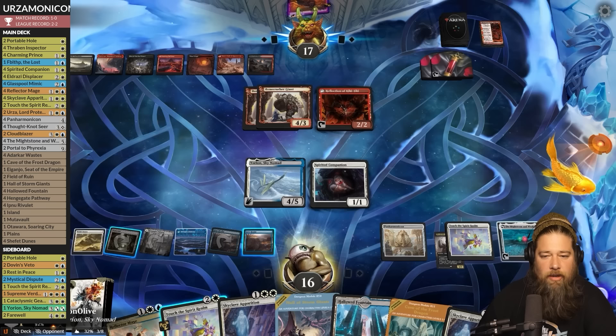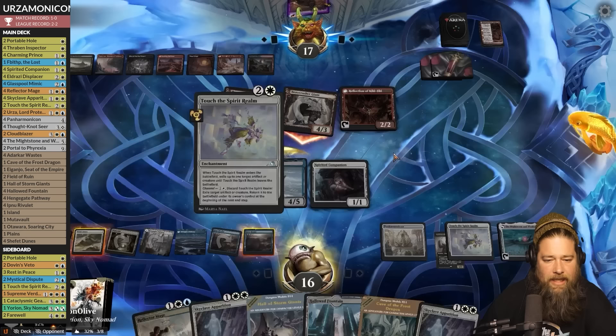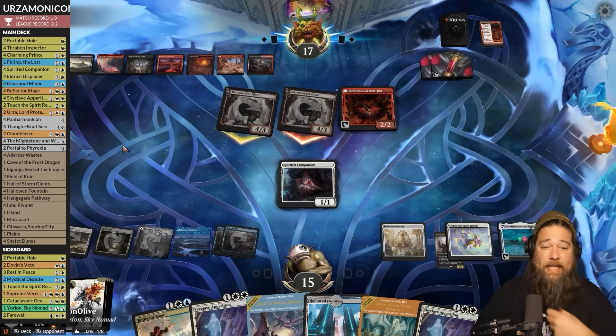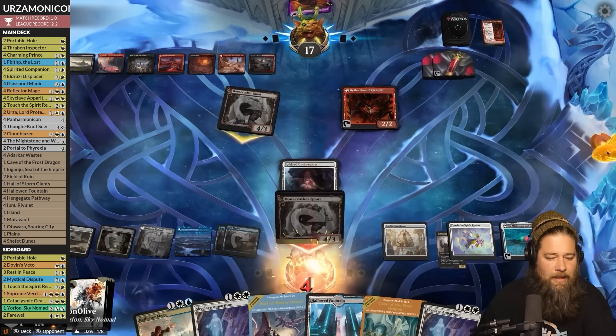Opponent can't refill their hand with the Ox and we get to do everything. Does our opponent concede? Our opponent stuck it out to the bitter end last time so they might not be a scooper. We drop to a lot — which is fine with us because we're gonna do sweet things.